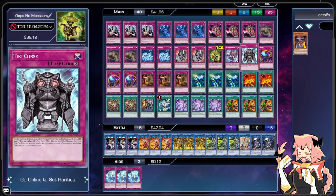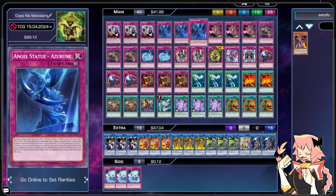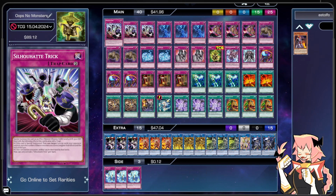Our last trap monster is one Tiki Curse — a special summon effect monster, Rock, Dark, Level 4, 1800 ATK and 1000 DEF, still a trap. While this is an effect monster, if another trap card that's a monster battles an opponent's monster, after damage calculation destroy that opponent's monster. Our trap monsters will always clear monsters in battle by default. However, our main game plan isn't really going to combat — it's more about systematically removing our opponent's board, then slowly controlling the game until we can beat face with trap monsters and win.